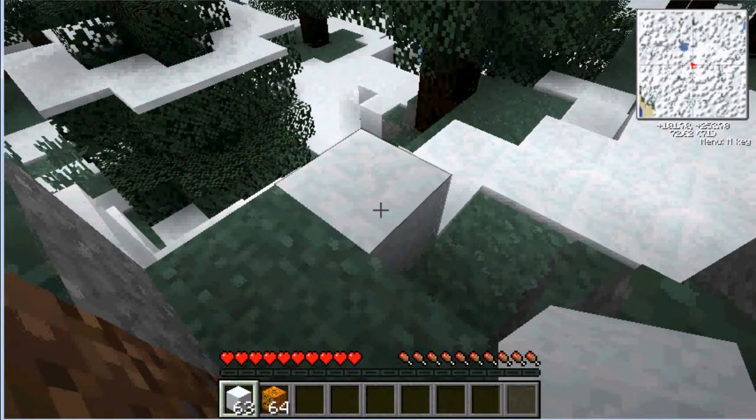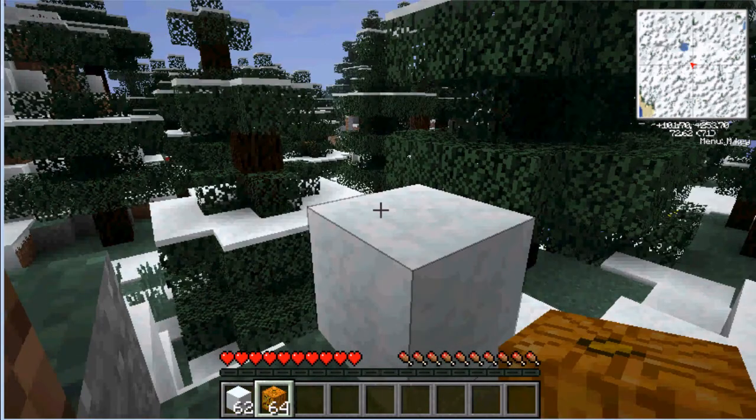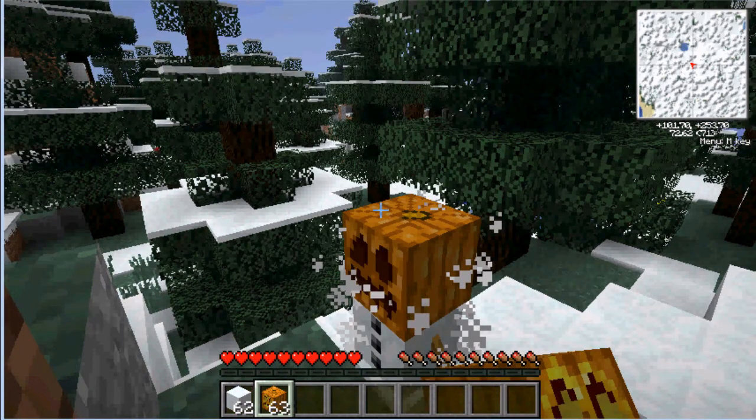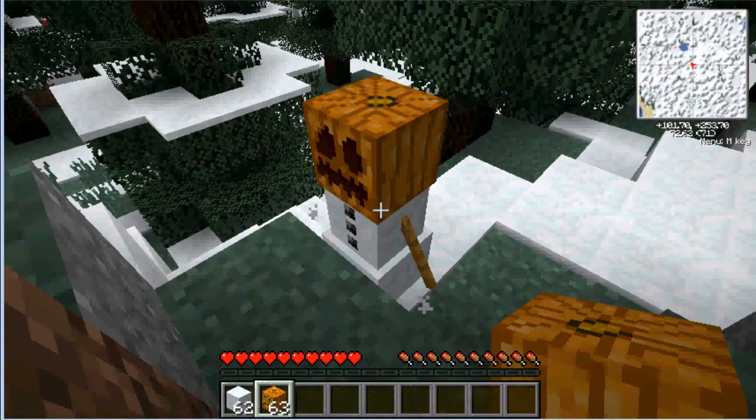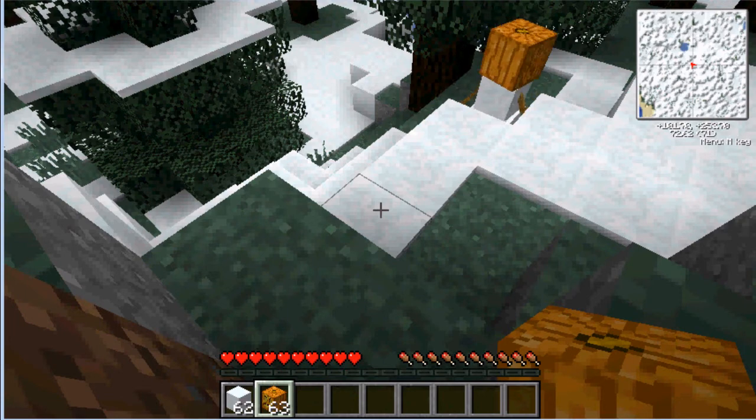So you'll need to make it two blocks high with snow, and then the jack-o-lantern goes on top to make a snowman. So it's very short — like a minute and a half long.